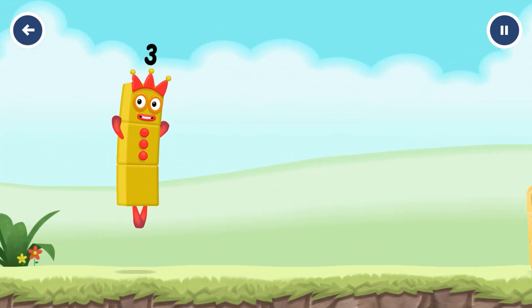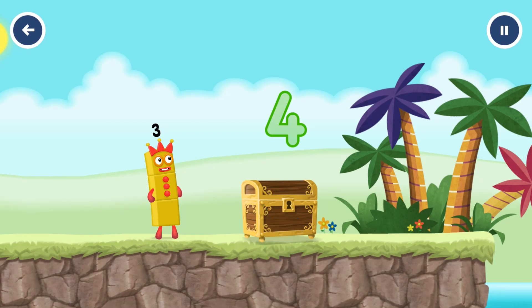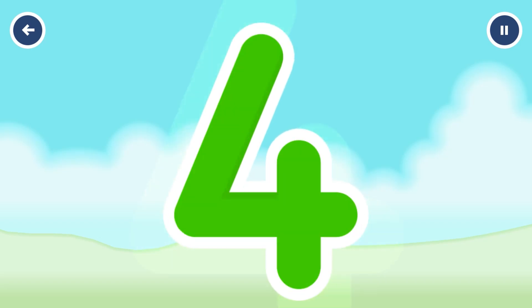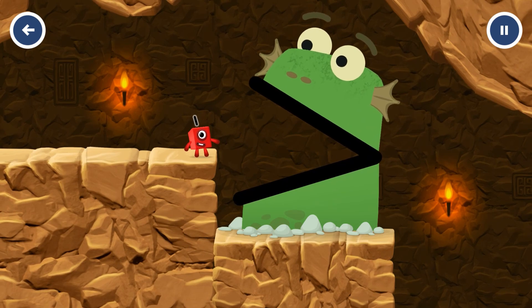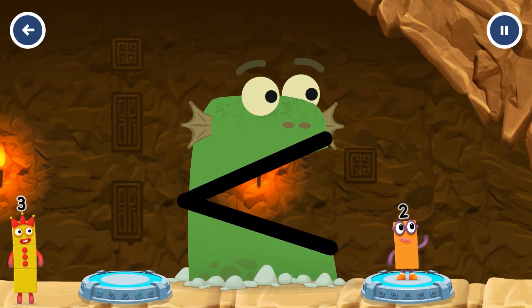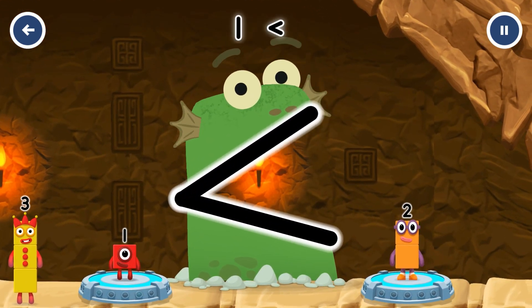I am three, look at me! Tap to start. Can you open the treasure chest by tracing the number? Four. That's right. Find a smaller number — be Blockzilla! One! You've cracked it — one is less than two.